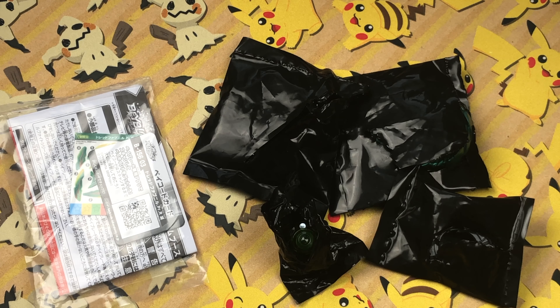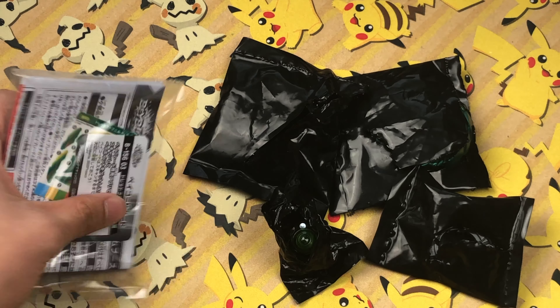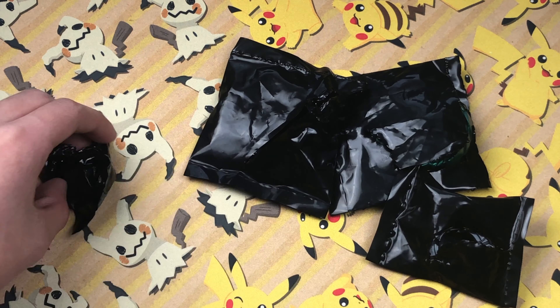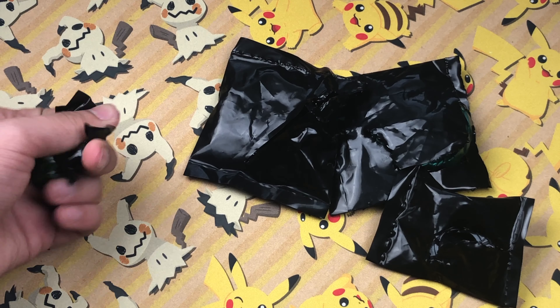Now I'm going to open up this box and show you what's inside. Alright, so this is everything out of the box. The packages are open for easy access. Right here you can see the Dred Fafner stickers.